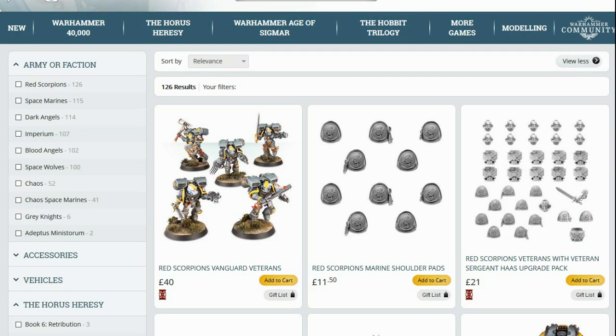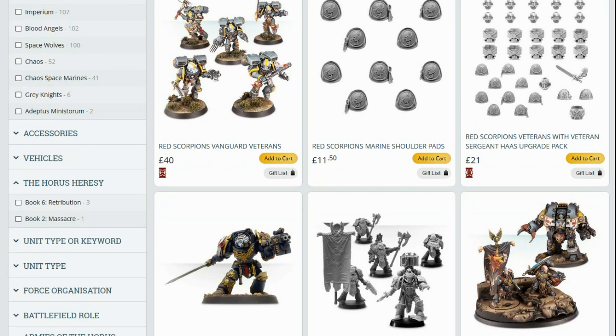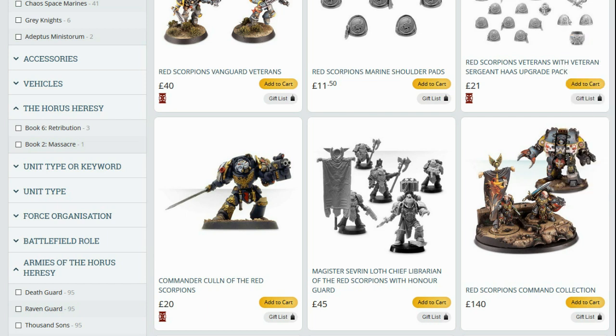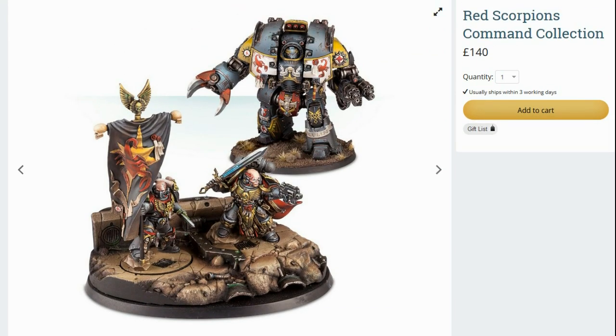Out of curiosity, I went and looked up the Red Scorpions — just typed it in — and you've got this force here. They've recently got a new commander model, the Commander Cullen Dreadnought model, and this command collection which I'll open up in a new tab. You can see it's a lovely little bundle — you get this Commander Cullen Leviathan Dreadnought.